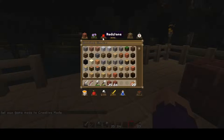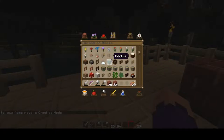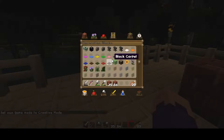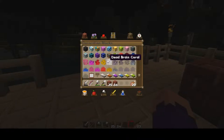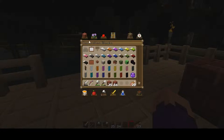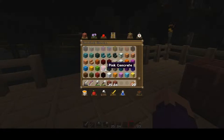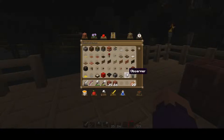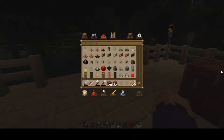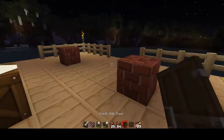I want to see what these doors look like. Whoa, what are those - infested stone bricks? Doors, where are you? Aren't you in building blocks? No, because those are actual blocks - they organize it differently from how Minecraft creative on Xbox does. It's gonna be a dark oak, so what does that look like? It's like shopping at Home Depot.